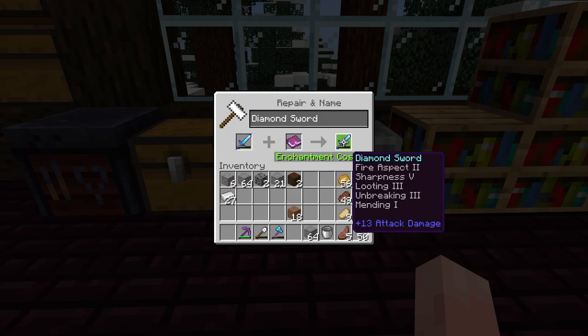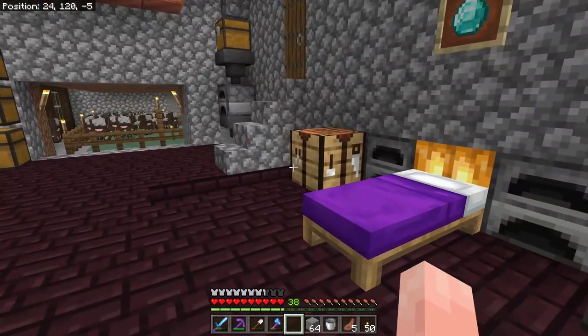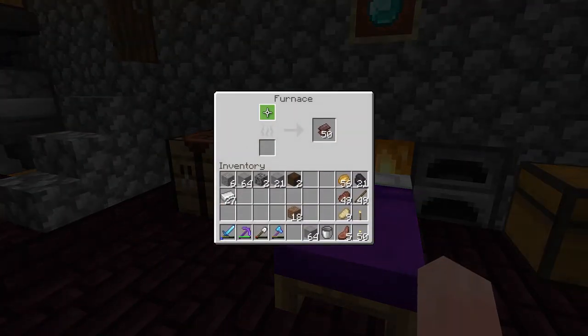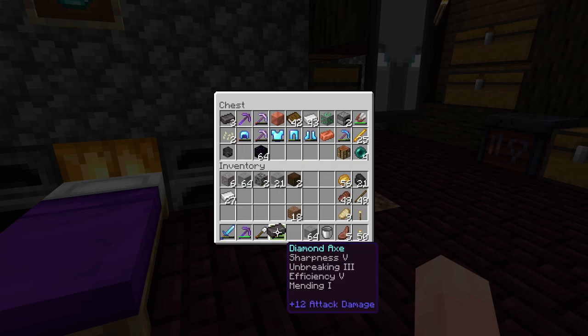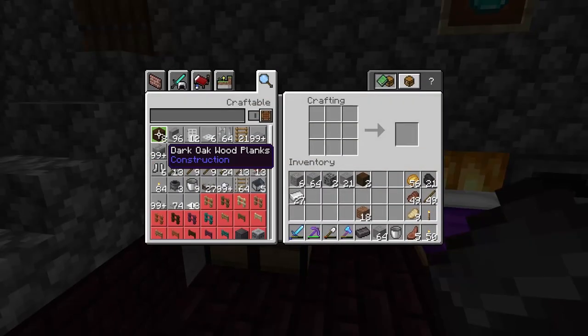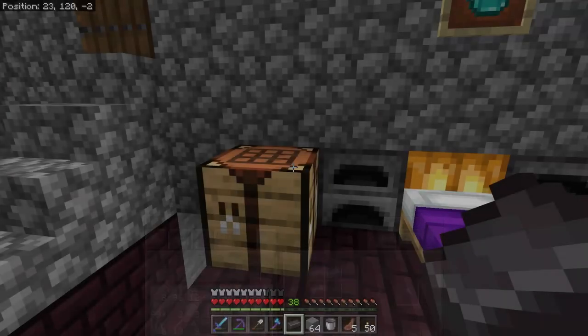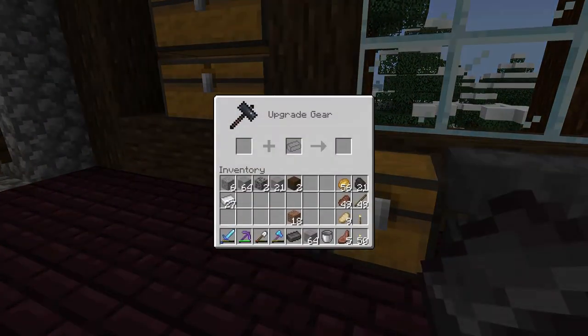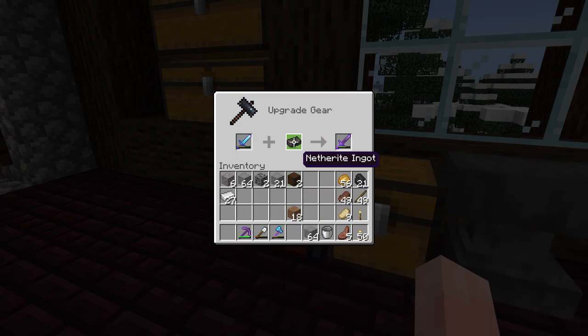Let's put the sword back in and apply mending — cost of nine. Hopefully one day when we add knockback two that won't be prohibitive. I have been cooking up netherite scrap as you can plainly see, and we do have some extra ingots in here already. I found that netherite scrap actually digging a long hallway in the nether to the coordinates I've calculated to be where a Woodland Mansion would be — and that's a bit why we're gearing up.